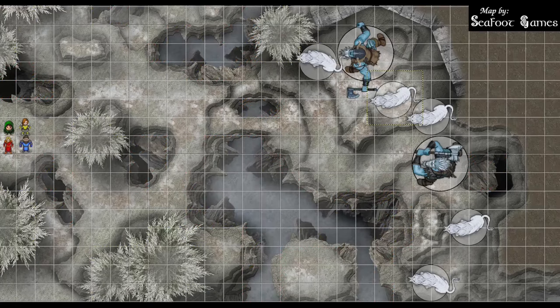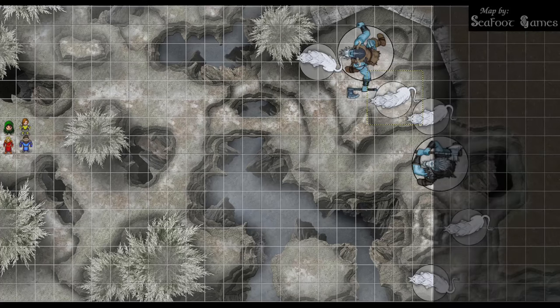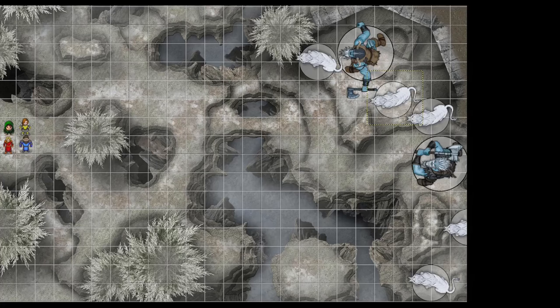Tactics — what do you guys think for this fight? Don't group up. Rocks fall, party dies. Either stay out of that 20-foot range of those beasts or get right up in their face. You're definitely going to want to get up there. It's going to come down to initiative, whether we can get an AOE off or not. Pretty straightforward then. Let's go ahead and roll initiative.